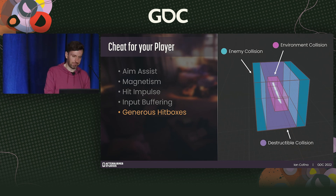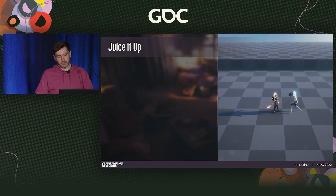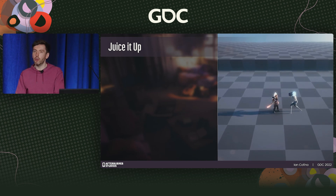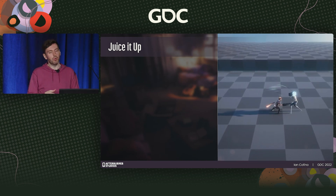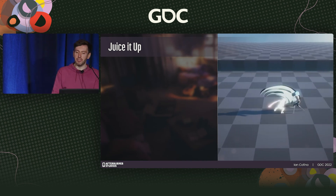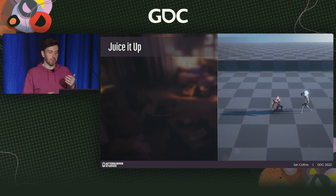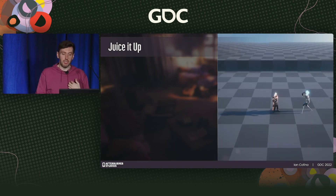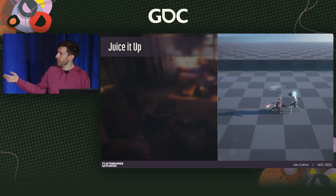Game feel is really the culmination of so many components, many of which we've discussed. In this section I want to focus on some additive elements that will improve the intangible sensation that a game just feels right. This was especially important for us — we wanted to satisfy our strong feedback pillar. Here is an attack without any of its visual registration components — of course, it looks like nothing is happening.